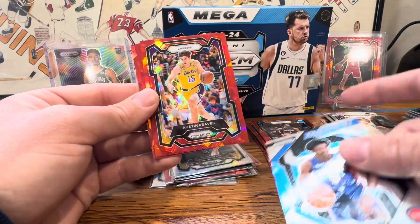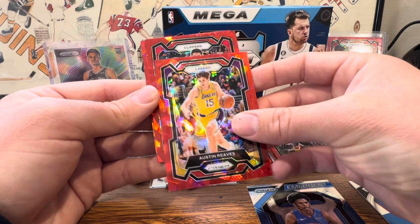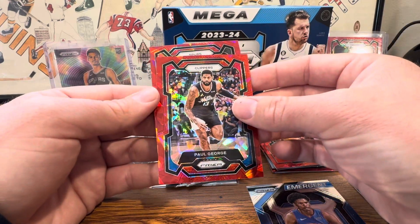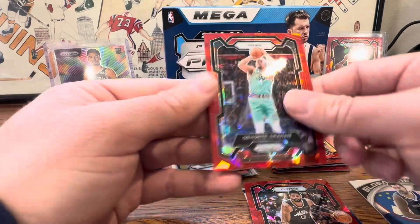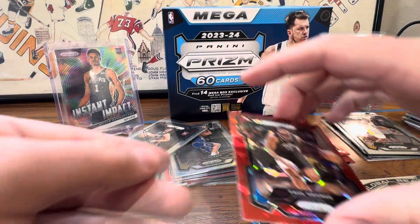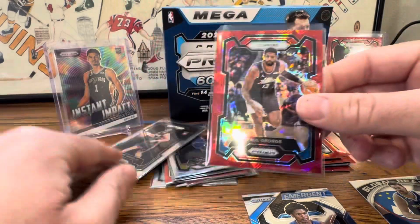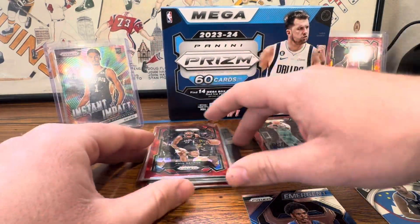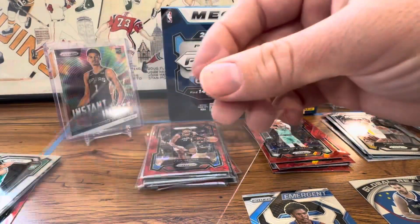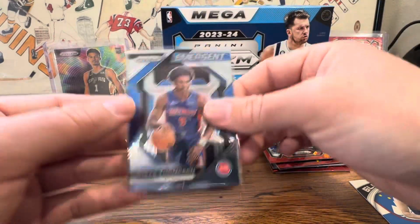Lakers - Austin Reeves. I'm the Lakers magnet. Clippers - Paul George. Not too bad there. And Spurs - Devontae Graham. Such a tease with this Paul George on the color match - won't do too bad, probably a few bucks. There are some Paul George collectors out there. And Osse Thompson on the Emergent.